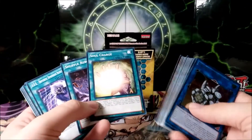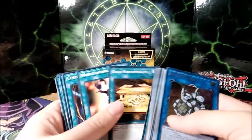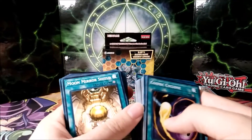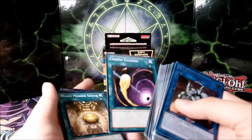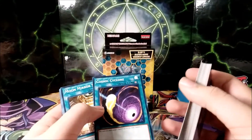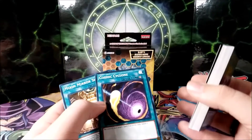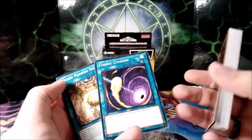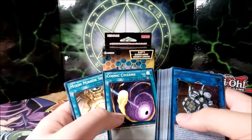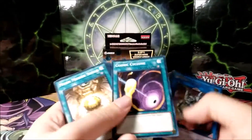When you get board wiped and you still have some life points left, Soul Charge saves you a lot of problems. Gold Sarcophagus, Mind Control, Cosmic Cyclone — I'm not sure I'm going to keep Cosmic Cyclone in this deck. I might actually trade it out, because I know it has some value. And since the deck already has two Mystical Space Typhoons, and you do have to pay a thousand life points for Cosmic Cyclone, we might use it for trades for another copy of Trigate or something like that.